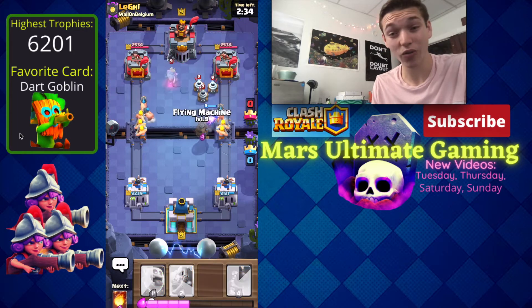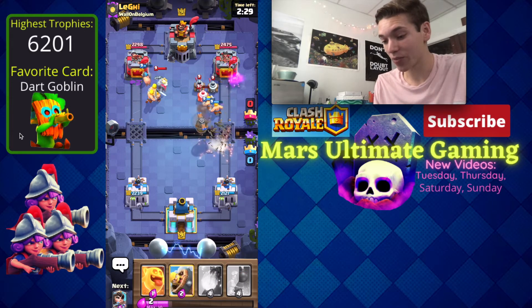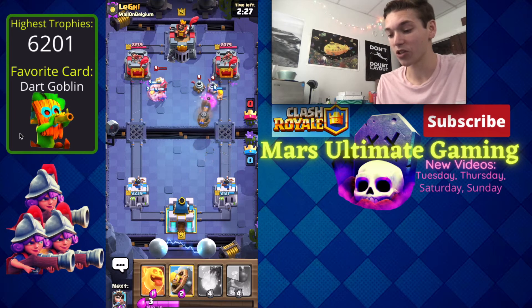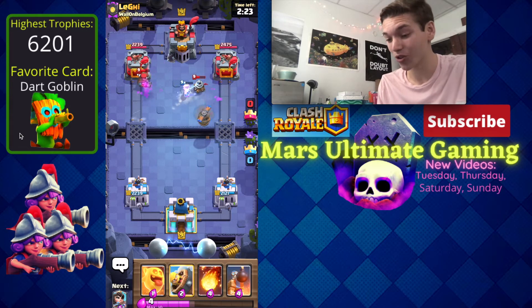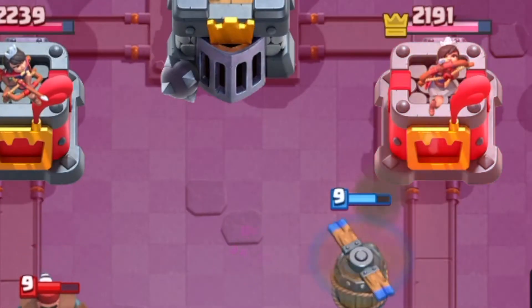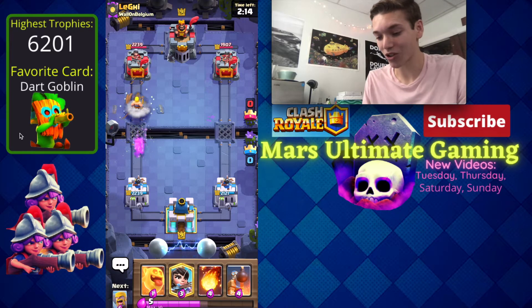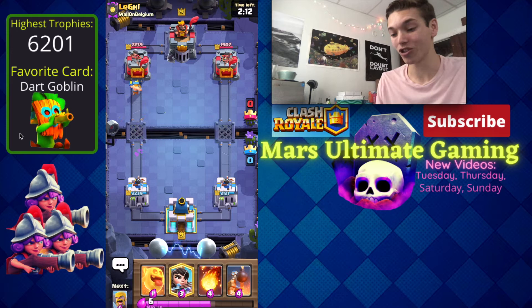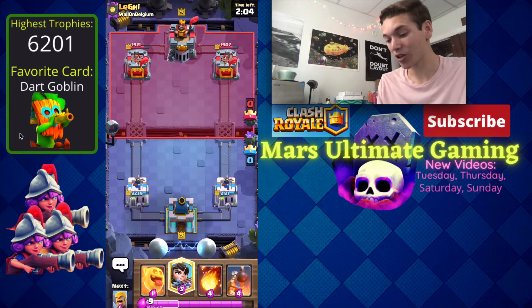He's going to go in for zappies so I want to go in for a flying machine here. If the flying machine can snipe away these zappies that's going to be great value for me because his royal ghost died too, and wow he had to go in for a hunter too so he had to spend so much elixir. Check out the flying machine getting some great damage. I'm going to go in for the barb barrel on the left to make sure that hunter gets no damage, and we'll get two more hits from that barbarian. We got both of his towers in the 1900s already.